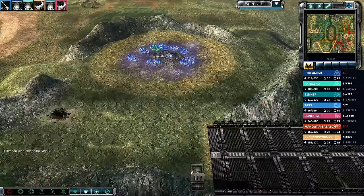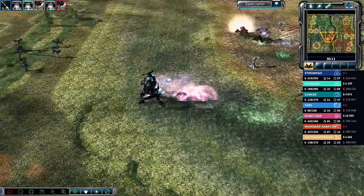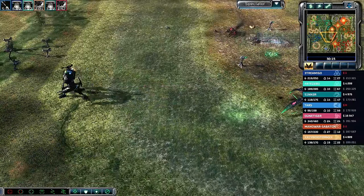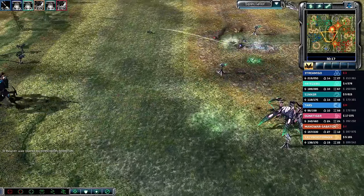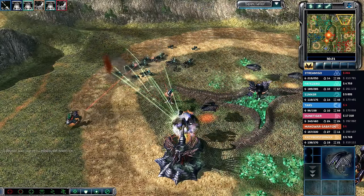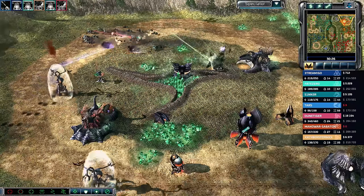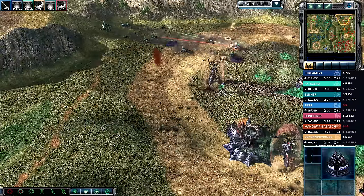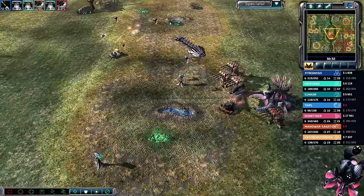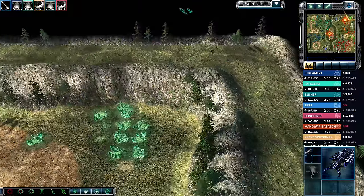Juggernauts making their way forward with decent blue tiberium in the south. Team blue beacons in for another nuke — two minutes until Cyberstorm's Rift Generator after that. Bike and buggy making a comeback in the north, targeting harvesters, maybe grabbing the growth accelerator on exit — but only takes a couple of shots and sometimes the units are already transitioning out.